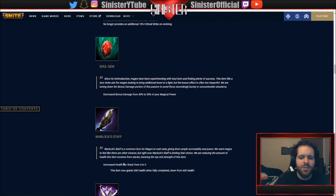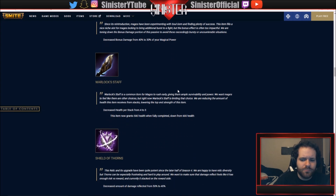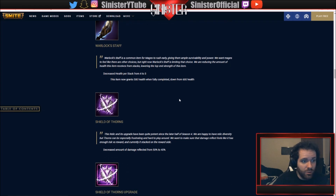Warlock's Staff has seen more changes - decreased health per stack from four to three, and it now grants 500 health when fully completed, down from 600. Shield of Thorns: I'm torn on this one. I love the change because Shield of Thorns is annoying when you're playing Anubis, but I hate it because I buy it almost every time. I'm still going to use it - if I see an Anubis on the other team, I'm 100% buying Shield of Thorns.